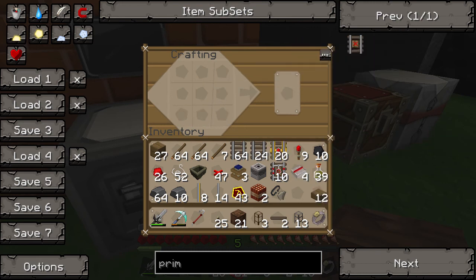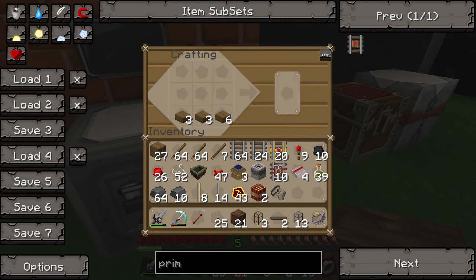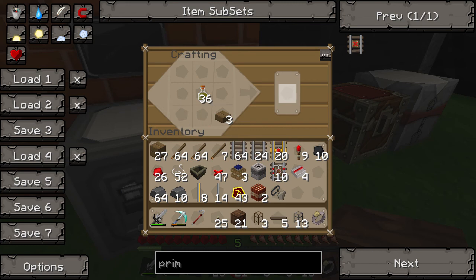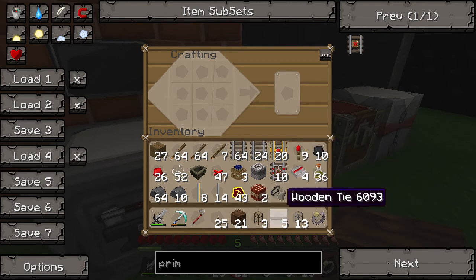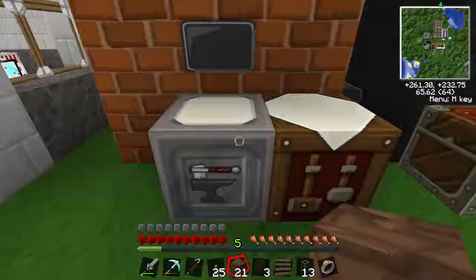Let me grab this — like this and like that. Five, that's enough. Then we make our rail bed. There are so many steps to make rails, it's ridiculous. The wood rail bed goes in the middle, Flint and Steel goes underneath.